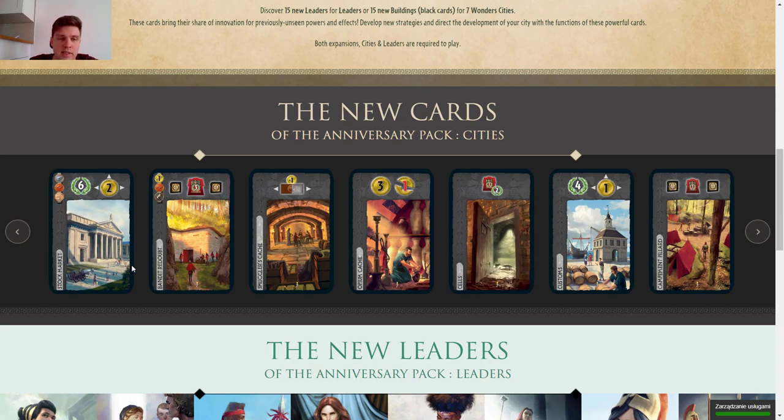Then we have a six-pointer that gives two gold to everyone else. I'm rating it four stars — it's very good, almost like a free first-era card and you don't have to pay anything extra. The cost is really okay. Papyrus seems to be on the more powerful cards here.